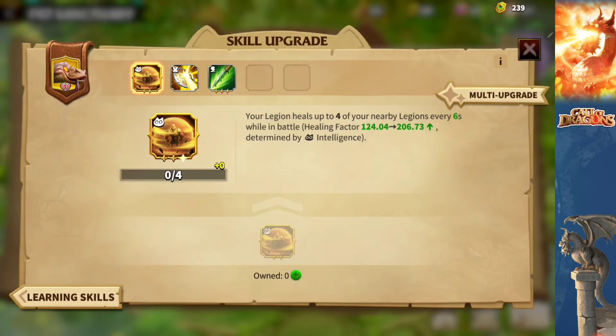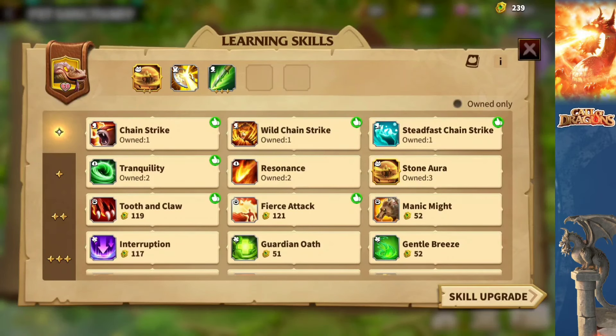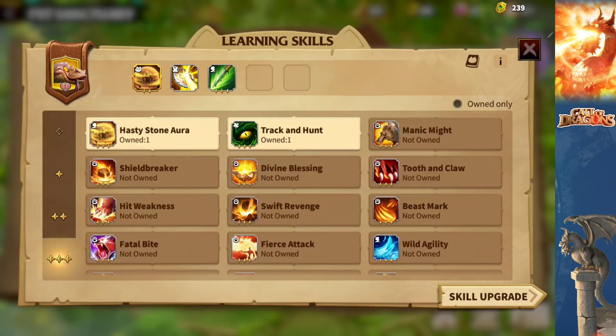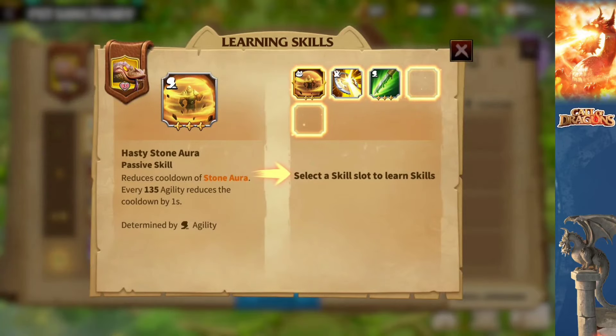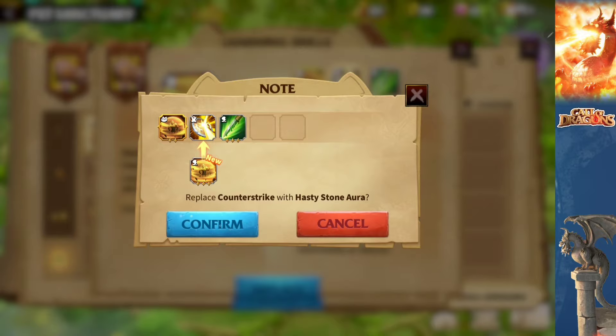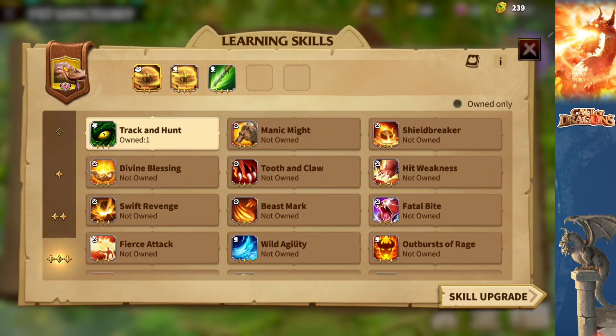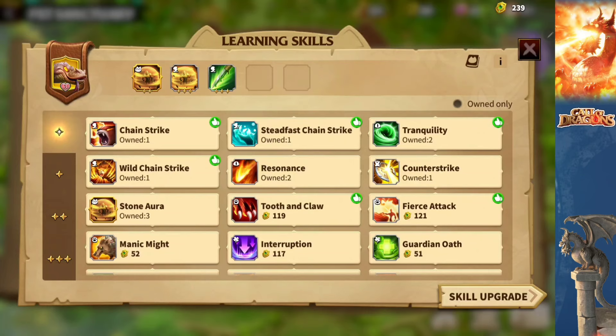The good thing is I also got the hasty stone aura at the end of the season, so that's going to make this Sun Lizard heal every four seconds. I just need to reroll the attributes to get maybe 270 agility — that way I can bring down the cool down to four seconds. We're going to apply the hasty stone aura. It's a three star; push it in the middle, make sure I don't swap out the wrong one. And there we go — the pet is complete. I think I'm going to make another video checking out the difference between the stone aura and the ravage to see which one is best.